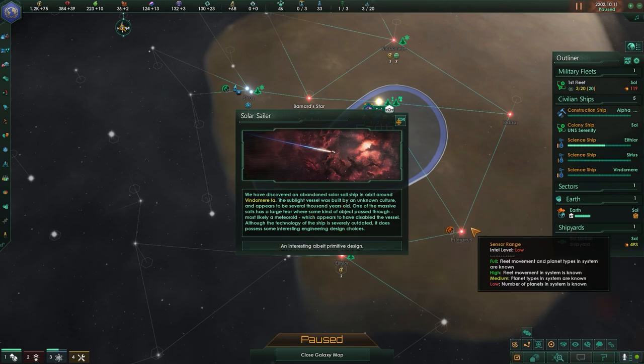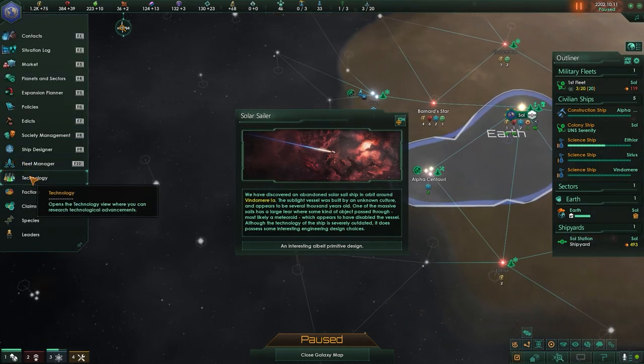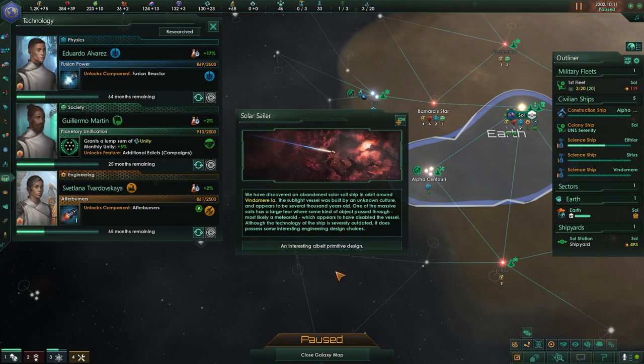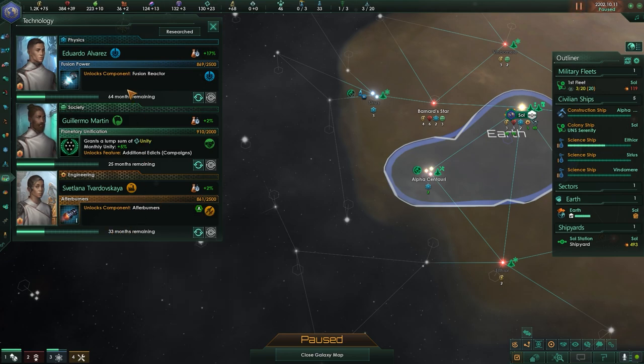Repeated scans of Sirius 6's surface give inconsistent sensor readings, almost as if the planet itself was in a constant state of upheaval. We've discovered an abandoned solar sail ship in orbit around Vendomir 1A — the sublight vessel was built by an unknown culture and appears to be several thousand years old. One of the massive sails has a large tear where a meteoroid passed through, which appears to have disabled the vessel. Although the technology is severely outdated, it does possess some interesting engineering design choices. That halved how long it's going to take me to get afterburners — from over five years to under three. These anomalies really help push your starting research.